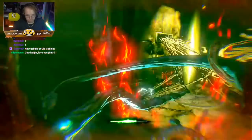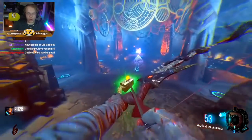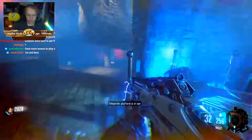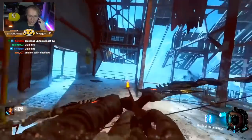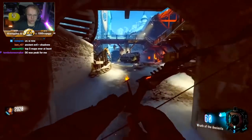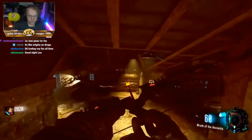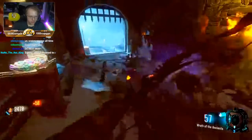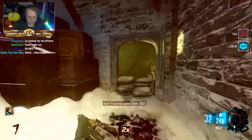Der Eisendrache often gets talked about as the best zombies map ever made. It took heavy inspiration from Origins by building up a massive amount of hype around acquiring the four bows, but this time the bows are a little easier to acquire with less setup required. It's a very story-focused map — we still didn't know if we could trust the new version of Richtofen, and watching Dr. Groph slowly lose trust in Richtofen as the map progressed was compelling storytelling.